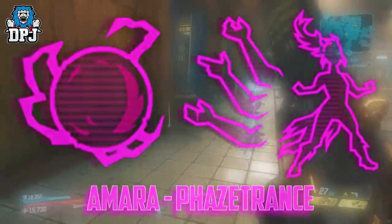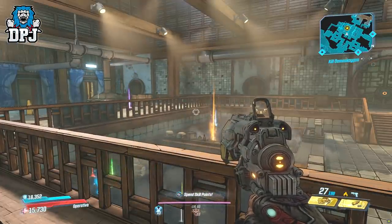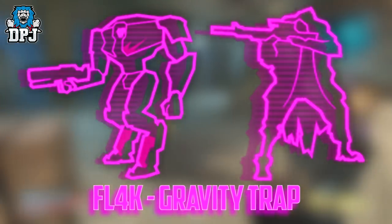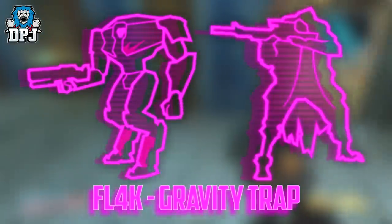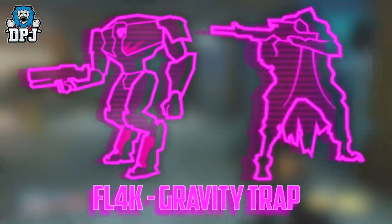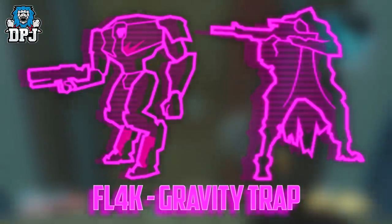Moving on from Amara, next up we have what I'd probably say is the most interesting new skill tree so far. It's FL4K, and this is called Gravity Trap. As of right now we don't actually know the function of this new action skill. But the pet that comes with it seems to be a Loader Bot, which in itself is super cool. Another new feature with this tree is an override to the attack command which allows FL4K to summon all of his pets onto the field at the same time.